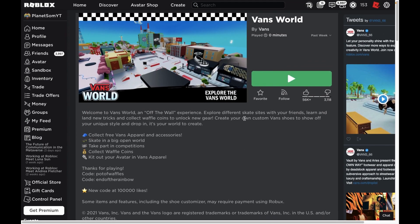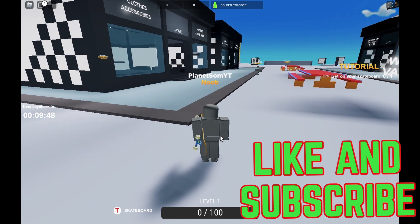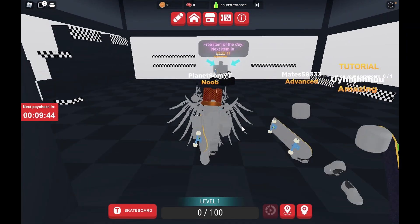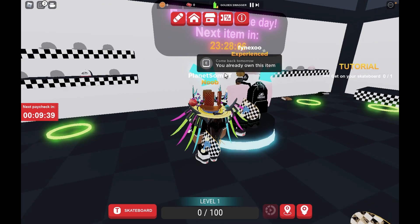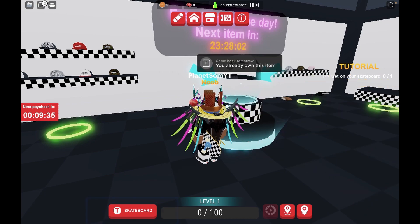So let's go ahead and join the game and let me show you guys how you can get it. While my character is slowly loading up into the game, I will show you guys that it does actually have a timer over here. As you can see, it does still have a 24-hour timer, and it does say come back tomorrow. It also says that I already own this item — if you don't, you just go ahead and click E and then you get the item.